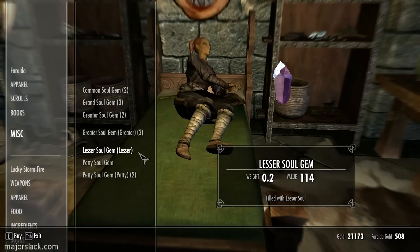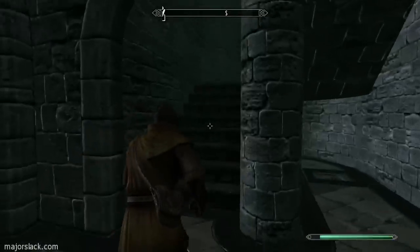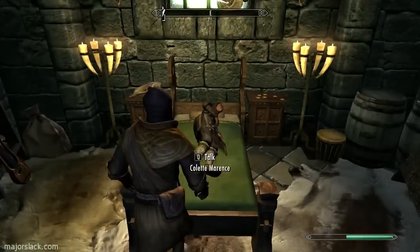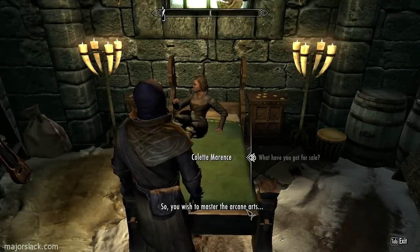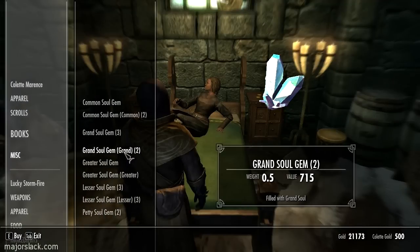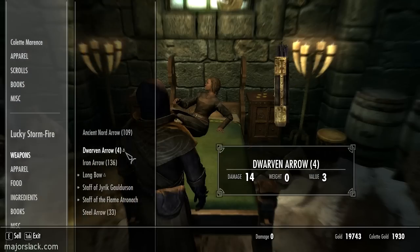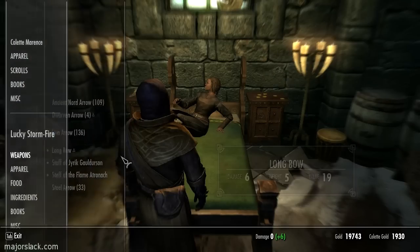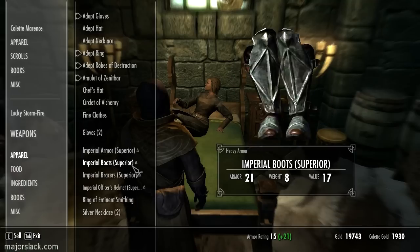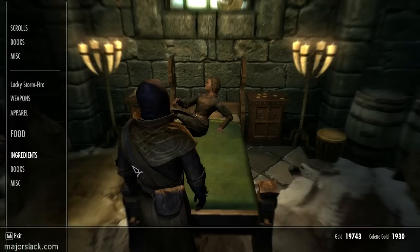I want to buy some grand soul gems — filled grand soul gems. I need at least four to start, and ultimately I need fourteen. Got a couple there. Don't really have anything to sell, but that's alright because we're not going anywhere — so these vendors will still have their gold after I create my alchemy suit.